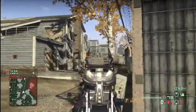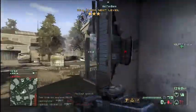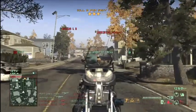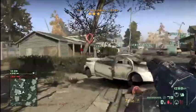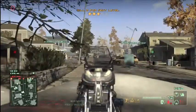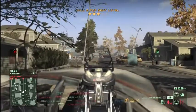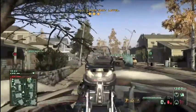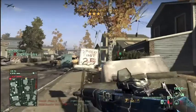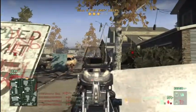Let me talk about Crysis 2 now. Crysis 2 is a futuristic warfare game where an alien virus comes and pretty much takes over. The virus affects every country and the aliens are called the Ceph. There's a killstreak in the game called the Ceph Gunship — you get a Ceph gunship that flies around and kills enemies.